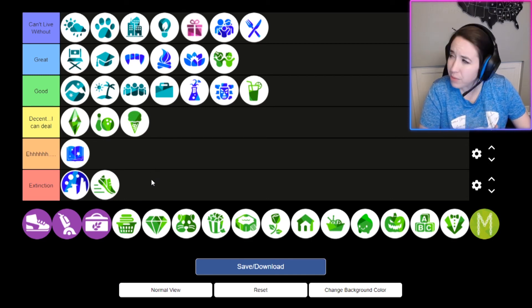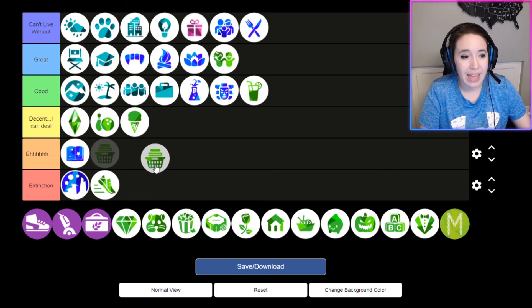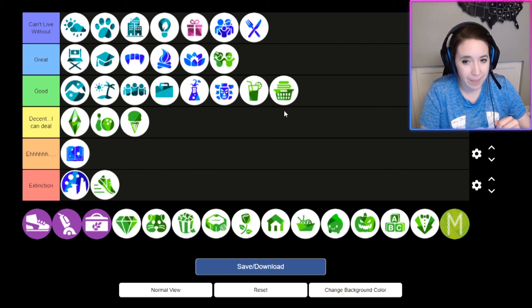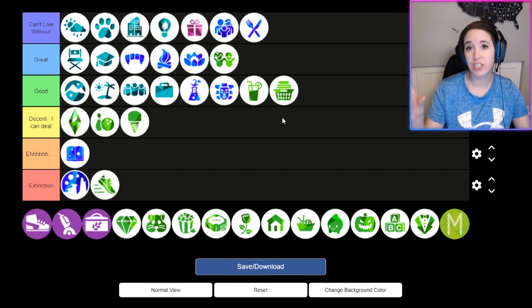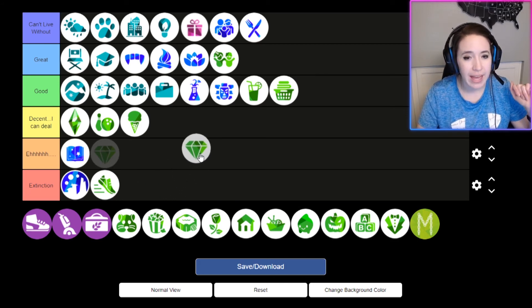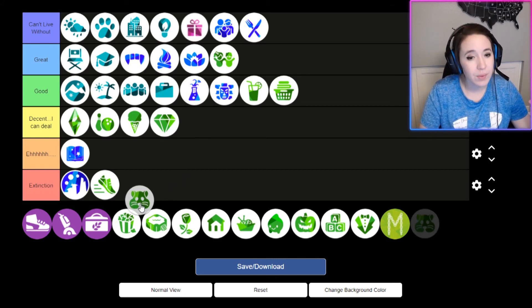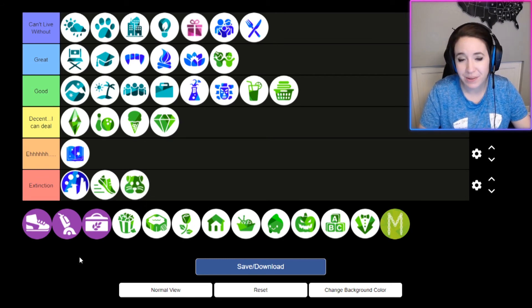Cool Kitchen Stuff was decent — it came with an ice cream machine and I love ice cream so I was happy my Sims could have that. Laundry Day I'm putting as good. I don't play with the laundry system a lot because laundry builds up so fast and my Sim spends all day washing clothes, but the items like the cute little shelves for your laundry room are fantastic. Luxury Party Stuff was decent — I liked some CAS items but it didn't have much for the build catalog.